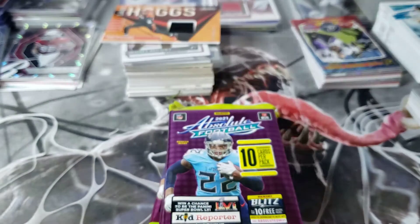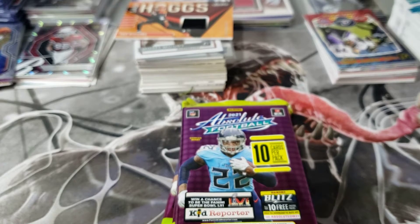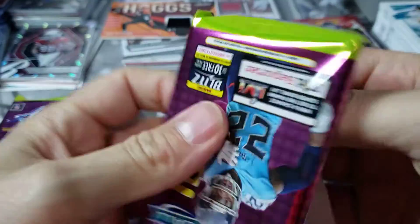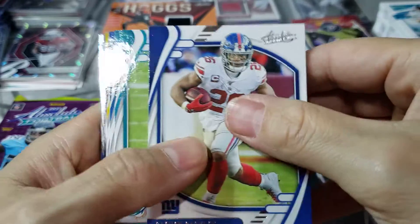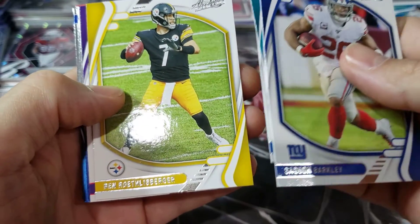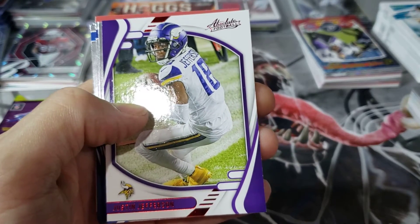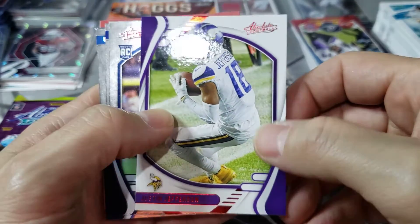Looks like it's four packs in here. Can't hold on to this trash — I'm trying to get through this as fast as possible. If we get the auto early, we'll save it for the end and pray it's not bad. Hopefully it's just a rookie. I don't really know the setup of what's in here. Saquon, Will Fuller — at least he's in there — Stefon Diggs, Big Ben. Looks like we've got a red Justin Jefferson here, which I thought the red was out of the hanger boxes. No, it's just red. So we've got a red rookie.